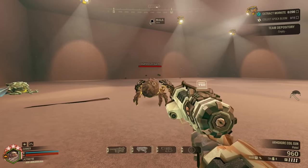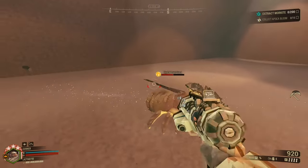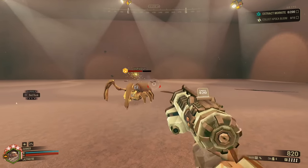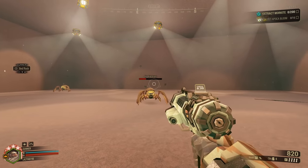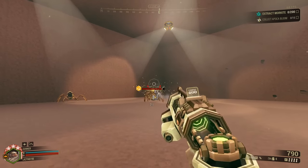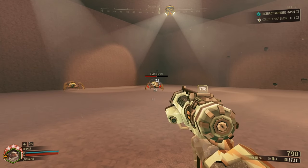Bear in mind that the weak point needs to be the first thing the shot hits — it can't hit a bug's weak point from behind, just like blow-through rounds. Besides doing direct damage, the shot leaves behind a damaging trail in a radius surrounding its path. The base trail has a 0.2 to 0.25 second tick rate and ticks for 2.5 fire damage, which is 11.11 damage per second on average.